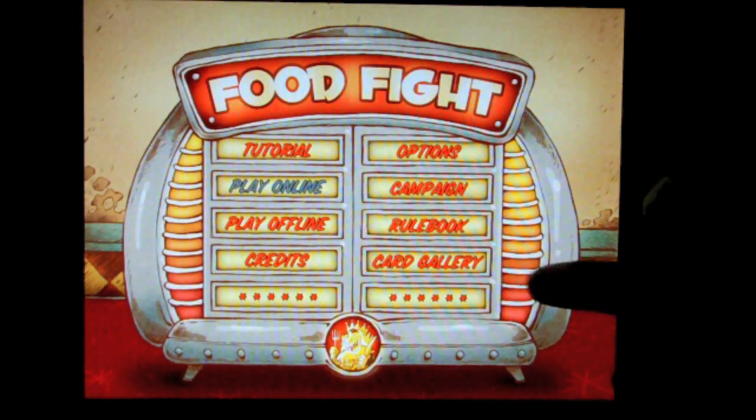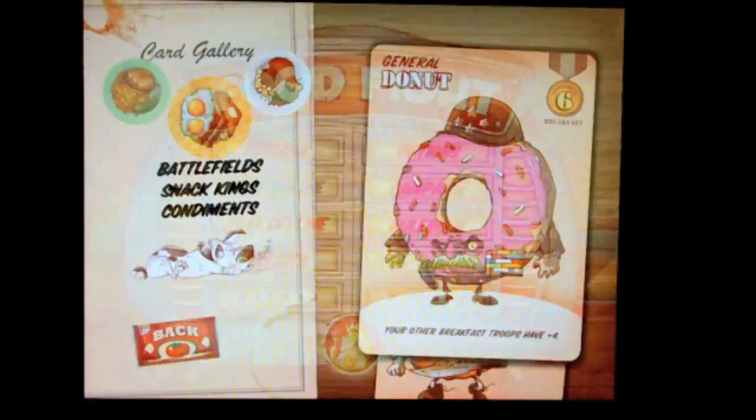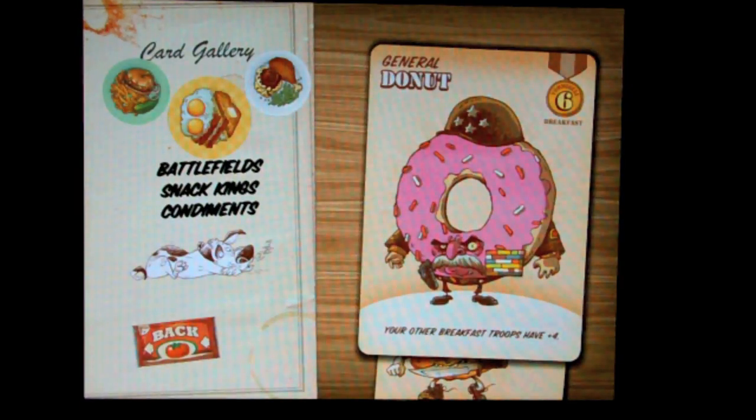The second thing I suggest you do is go to the card gallery, because the cards can be kind of small on the screen when you're playing the game and because things can go so fast, you can't always read the cards and tell why somebody won or why they got the number of points they did. This will also help us become familiar with the layout of the cards.